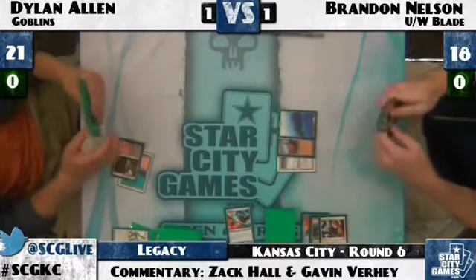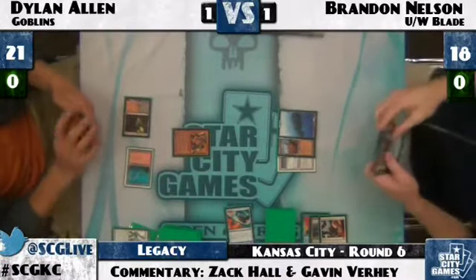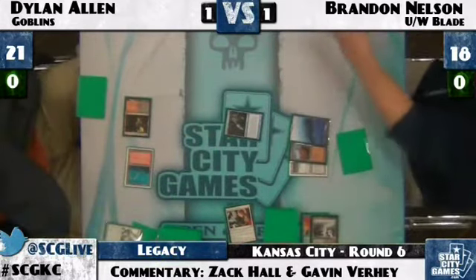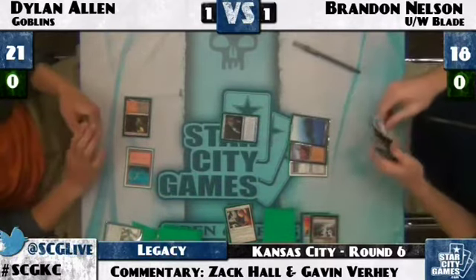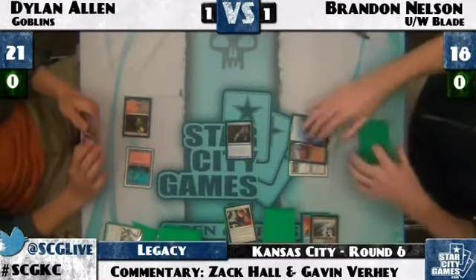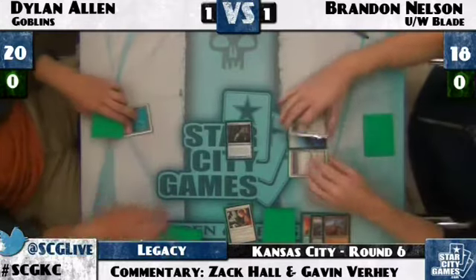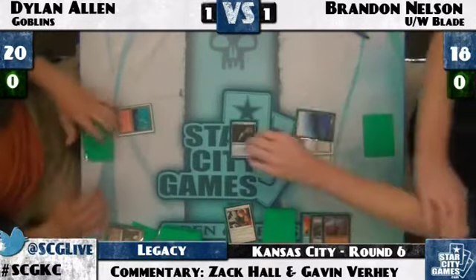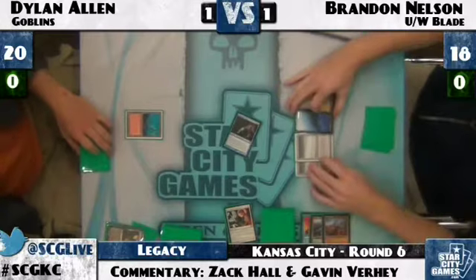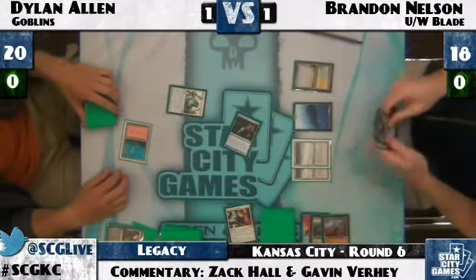Brandon draws another Tundra and knocks Dylan down to 20. All Brandon wants is a Fetchland, and he's now on the offensive with Wasteland — Wastelanding Dylan's Black Cleave Cliffs. Brandon serves for two with Snapcaster Mage and plays his fourth land — a Fetchland with Brainstorm in hand. Dylan Allen lays down an Aether Vial. Brandon goes for Brainstorm in response, now that he has the Fetchland. He sees Wrath, Stoneforge Mystic, Snapcaster Mage — a very good hand for Brandon Nelson. He'll put two back and then play Stoneforge to get Batterskull.